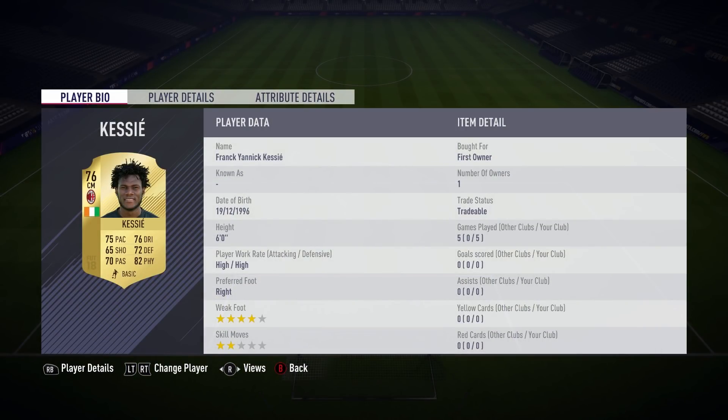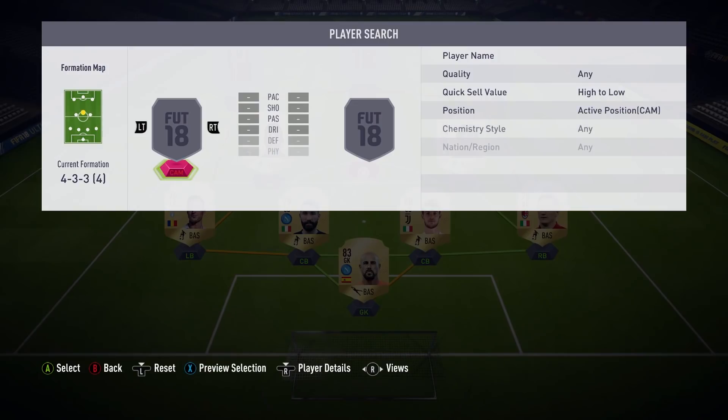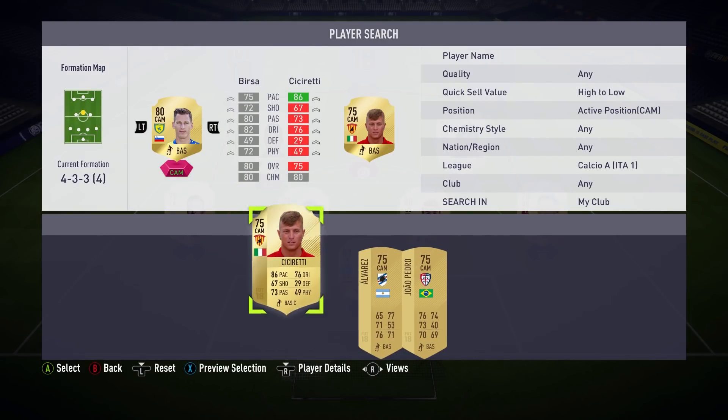In the right center mid position we have Kessie - I think that's how you pronounce it, either Kessier or Kessie. He's got 75 pace, 76 dribbling, 72 defending and 82 physical. He's got four-star weak foot so he can pass the ball with either foot. I'd compare him to Kante.